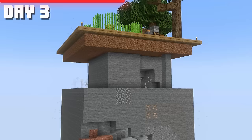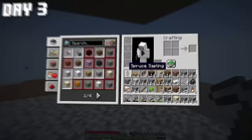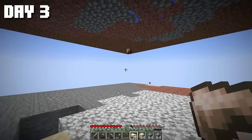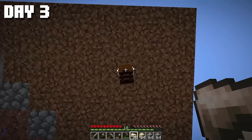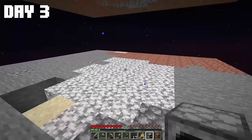I continued digging through the chunk. In total, after digging all this area, I've gathered 18 iron. According to the plan, next up is expanding the wheat farm. Luckily, we've got plenty of space below. Let's set up a small wheat farm right here and make this place look nice.